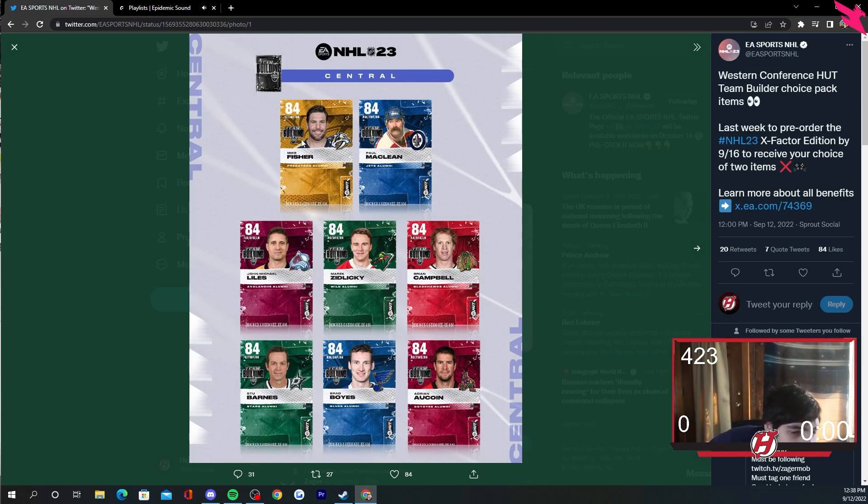We've got the Mike Fisher card — Fisher could be decent, that's fine. Paul McLean — I'm not going crazy about him. John-Michael Liles, Toronto Maple Leafs legend. I just don't really understand why some of these guys are team builders for certain teams — some of them don't make sense. Letsgo on the Wild for a decent amount of time, I can respect that. Brian Campbell won a Cup with the Hawks, I understand that. But some of these just feel random, like the teams don't have good alumni so they put in the most random guy they have rights to.